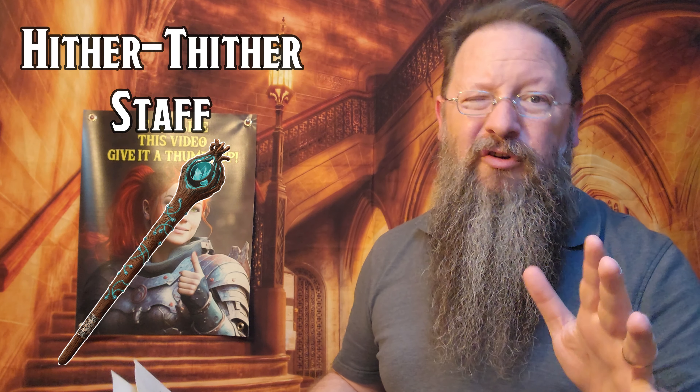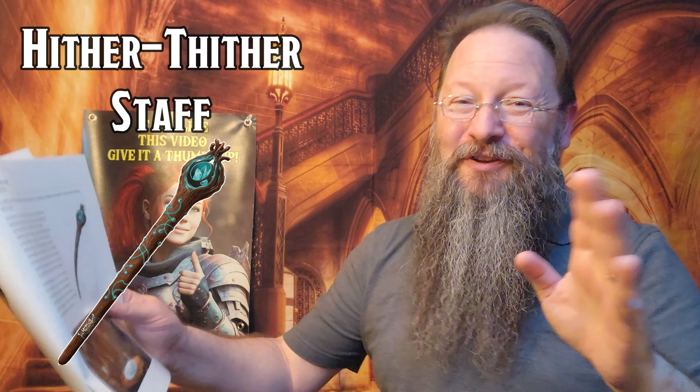Hither Thither Staff. This ornate walking stick, adorned with a radiant gemstone at its top, is known as the Hither Thither Staff and has four charges, regaining 1d4 of those previously expended each day at dawn. With an action, you can channel the staff's mystical powers to create two linked teleportation portals. These portals manifest upon a flat surface of your choosing within 1,500 feet of your position, provided that the surface is large enough to accommodate them. These portals take the form of glowing two-dimensional oval rings, which together create an opening up to 6 feet in height and 4 feet in width. Any being or object passed through one portal emerges from the other. Even a moving surface cannot deter the power of these portals, yet the effect dissolves should the portals move more than a mile apart.